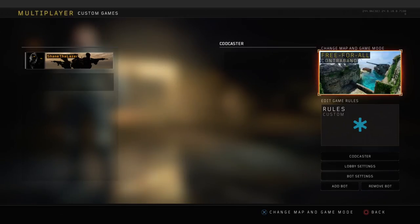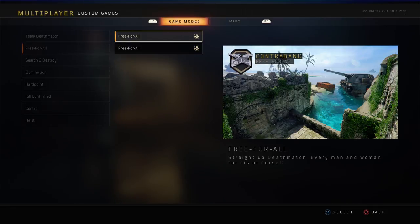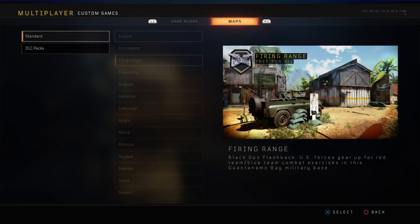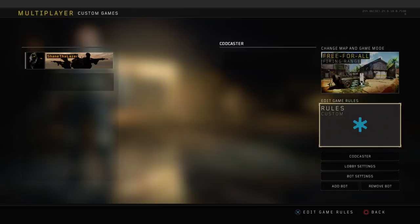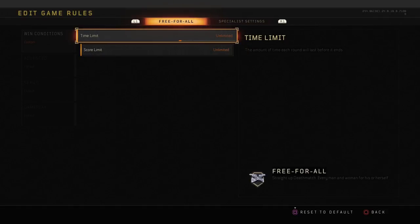What's up boys, Shane here again. I'm going to be telling you about a quick drill and tutorial on how to improve your aim in Black Ops 4. This has been around for a very long time and a lot of people still don't know about it. It's very useful especially in fast-paced games like Black Ops 4, Black Ops 3, and Infinite Warfare — games where people are moving really fast — to help get your aim right and improve it overall.